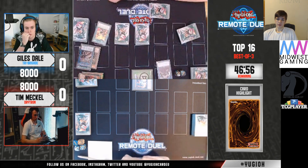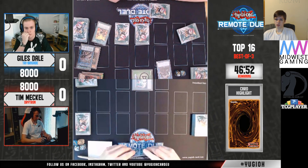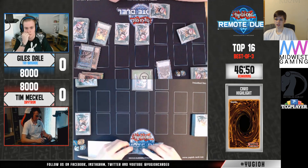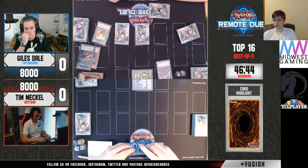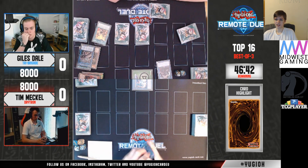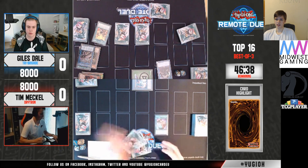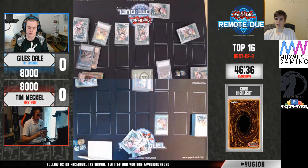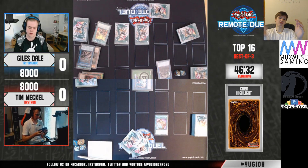So Drytron is going to have to have some hand traps here, or most likely Drytron is just playing through this — because like, a Banish, probably a Psalm Striker and Imperm set. Drytron can beat that. Hopefully they know how to use their interruptions correctly. A lot of players don't know how to use their interruptions correctly, and because of that they just get slapped.